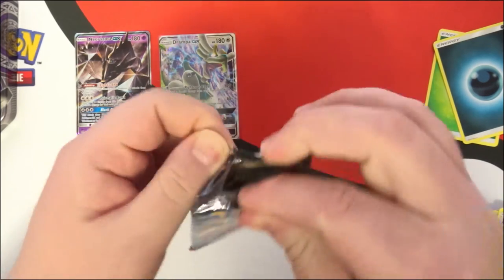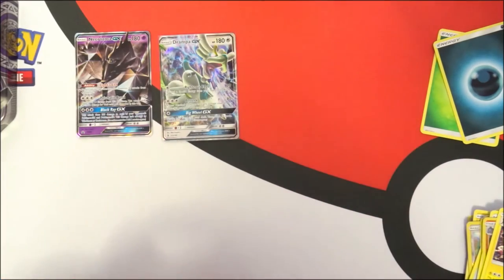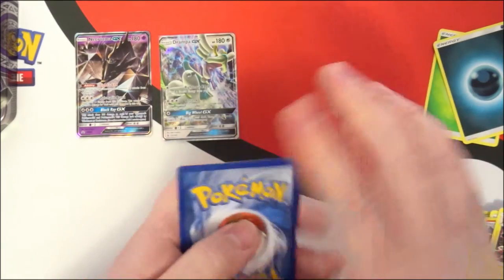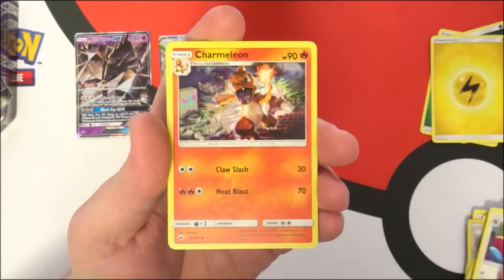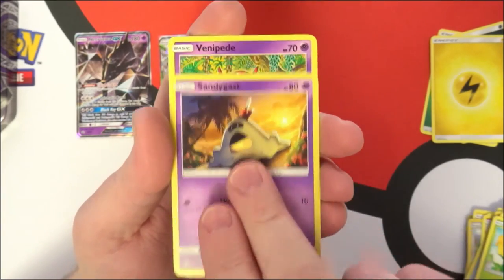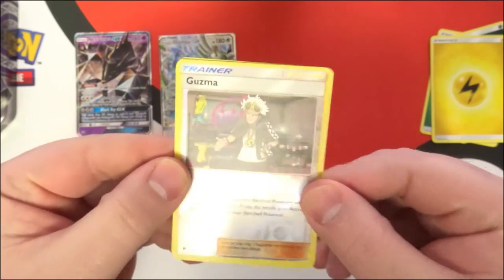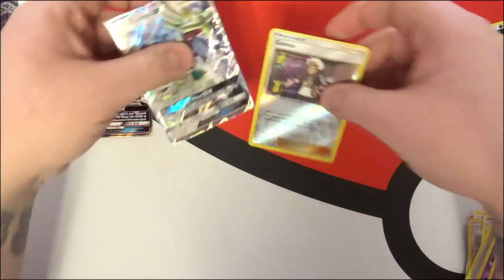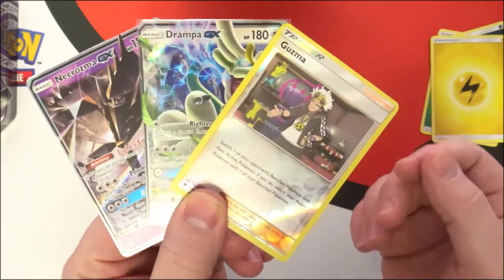Okay, last pack - quick little opening here, don't want to keep you too long after rambling on at the beginning about the new sets. There is your code. We have a Jynx, a Porygon2, Dragonair, a Milotic, an Inkay, Ledyba, a Caterpie, Sandygast, a Venipede - ooh, a reverse Guzma! Very cool, that's a good card. I will definitely take that. And a normal non-holo rare Purugly. That reverse Guzma is not a bad card, it'll fetch a couple bucks, and most decks run it so I'll just put it in mine.